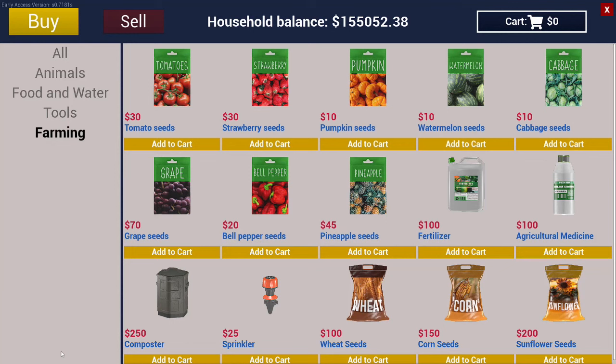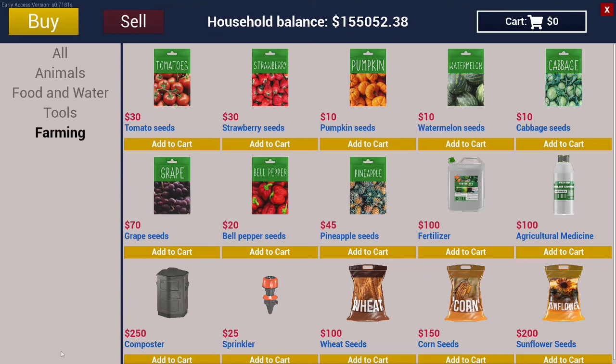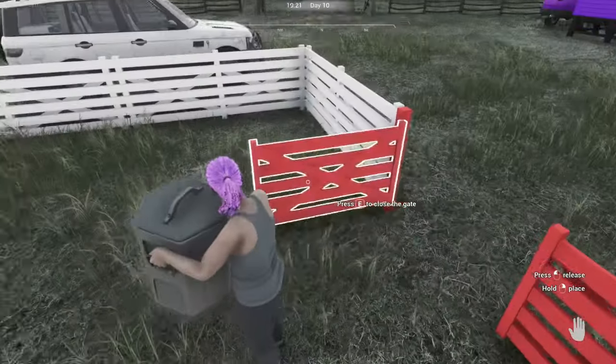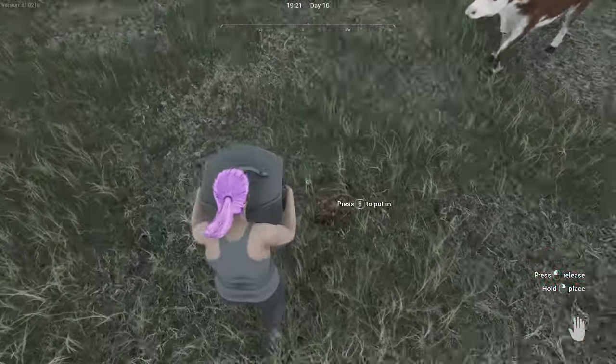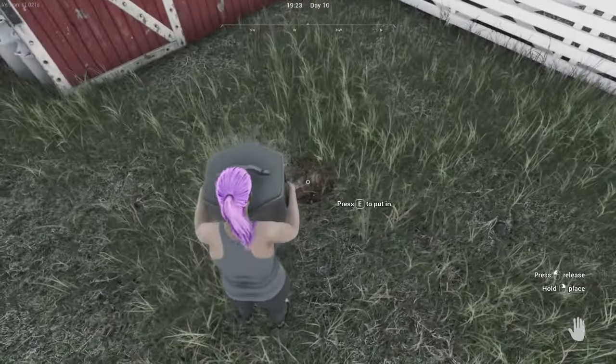You will also need to decide how you will fertilize your plants. You can purchase a composter for $250 at the general store, which will use the feces of your animals to make fertilizer and can hold up to 20 units of feces and 20 units of fertilizer. You will have to go around your ranch and collect the feces into the composter, and it will automatically convert it to fertilizer.